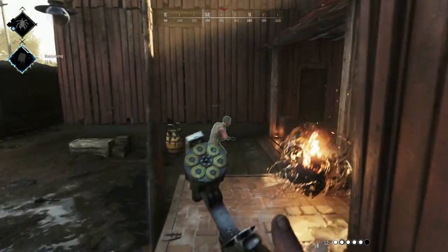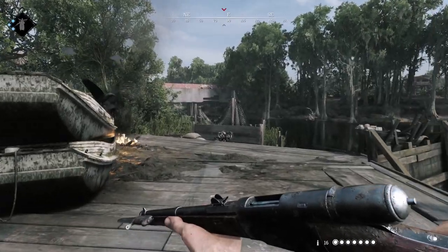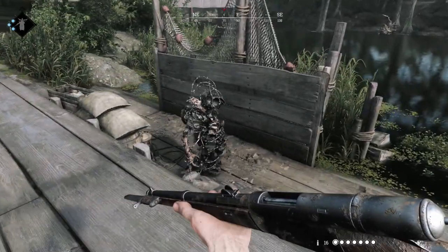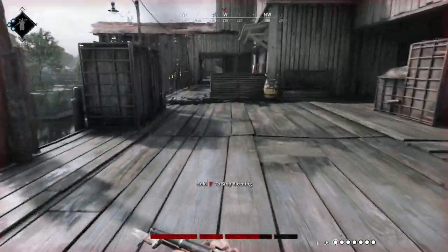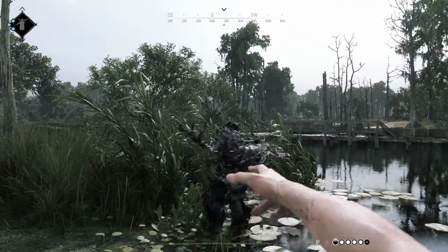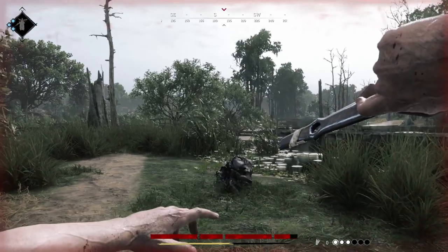They're also weak to poison damage. The concertina variation is wrapped up in barbed wire. It's more resistant to melee attacks and less resistant to gunfire. If you get too close to one of these and come in contact with it, it will apply bleeding to you, so you need to keep your distance. Throwing knives and throwing axes are also a good way to handle these, but mostly how you handle them depends on the weapon loadout you bring.